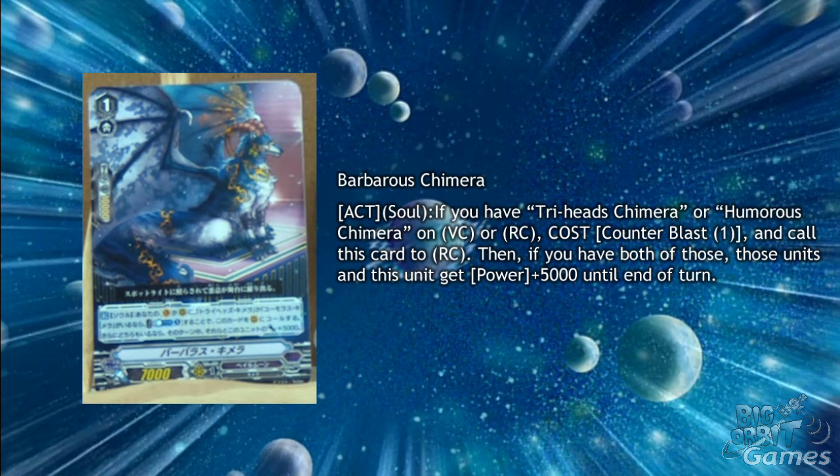Lastly we have the Grade 1 Barbarous Chimera. The ability is Act Soul, if you have Tri-Head's Chimera or Humorous Chimera on Vanguard Circle and Rear Guard Circle, cost Counter Blast 1, call this to Rear Guard Circle, then if you have both of those, those units get plus 5000 power until the end of the turn. These 3 cards may see play with a deck around Barking's Dragon Tamer, as the Grade 3 would retire the field, and these guys can stay in the soul and come out after the apocalypse has happened. It's a nice little idea for a budget Pale Moon deck.